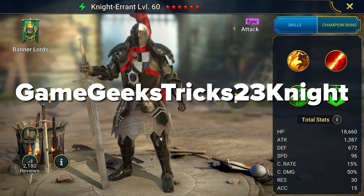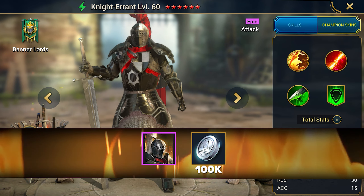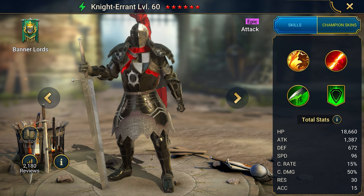Game Geek's Trix 23 Knight — this code gives the champion Knight Errant and silver. He has many debuffs: Leech, Stun, Weakness. And at full health he increases his damage by 75%. If you need a damage dealer, this is your promo code.